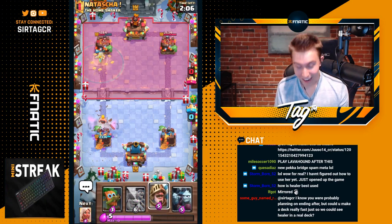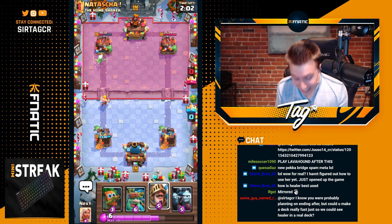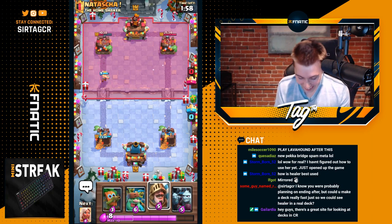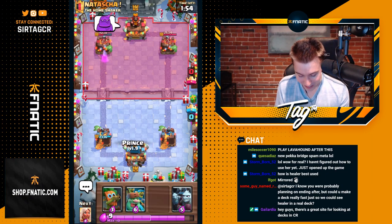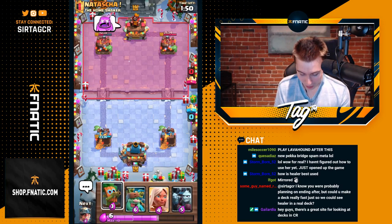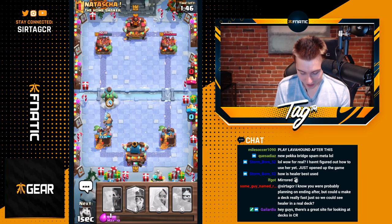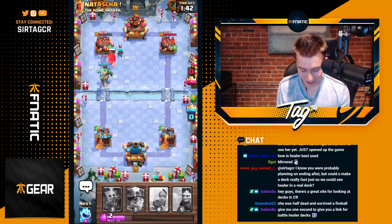Did you guys just see that interaction? Fireball on top of the Battle Healer and the Miner — she's still alive! Oh my god, I can't believe it. Actually insane. This card is not fair. He's an angry Panda — he's not happy. I'm going to go Goblin Giant here, just snag a quick and easy W, get that 15 and 0.